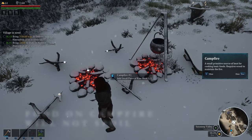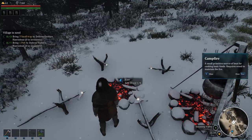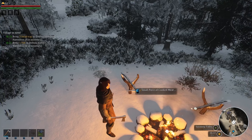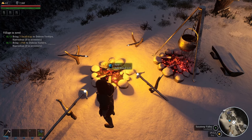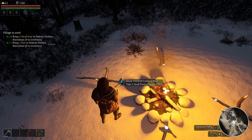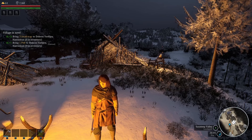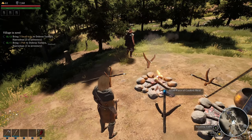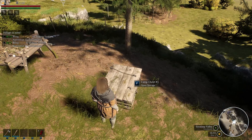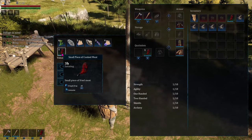You can place a piece of meat on each of the posts around the campfire, but you need to add wood into the fire for it to actually cook, and then you get cooked meat. It'll make a little sound when it's finished, but it takes quite a while to cook. My cooked meat was missing from the campfire, and when I checked my camp chest, sure enough, it had been put in there by a helper.